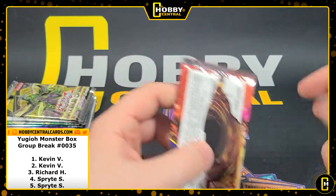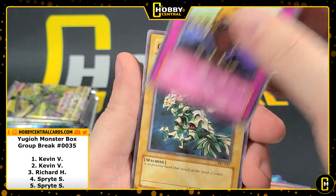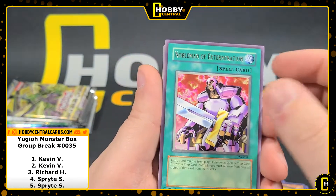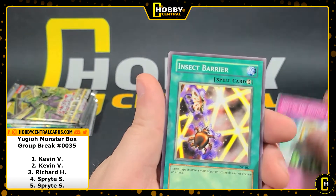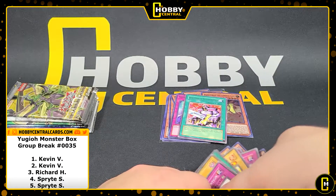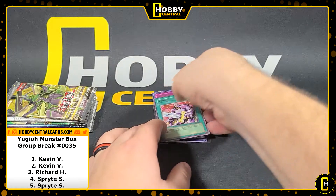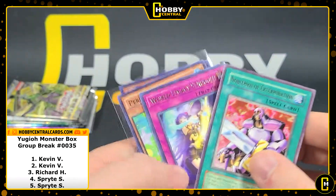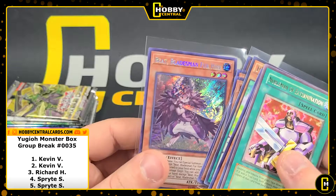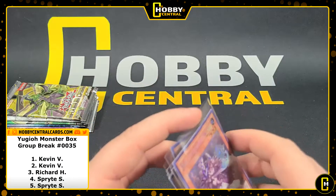Kevin, thank you for getting in on some Yu-Gi-Oh, much appreciated. Kevin's fourth pack — Cyber Falcon, cool. Darkfire Soldier, Nobleman of Extermination — sounds intense. Gift of Mystical Elf, Insect Barrier, Spike Bot, Light of Intervention. That was Kevin — thank you so much. Here's a quick little recap of what I believe are the hits. That looks like your best hit — Beat Bladesman for Hire. I think we got one of those last time we broke Yu-Gi-Oh.